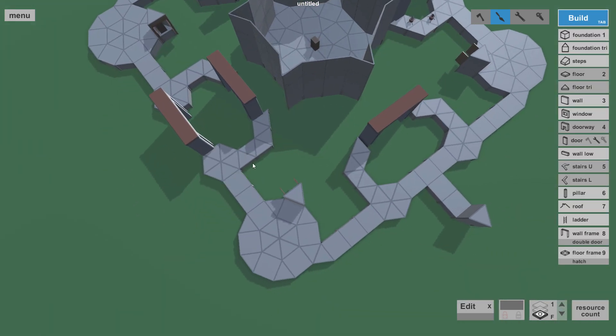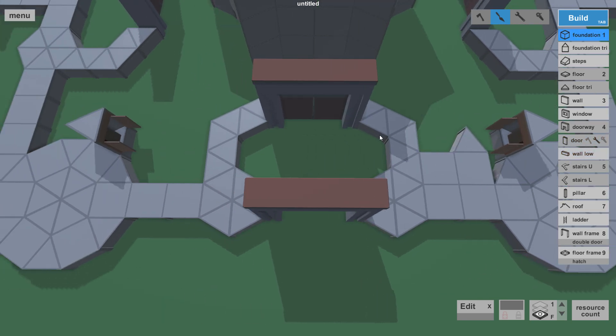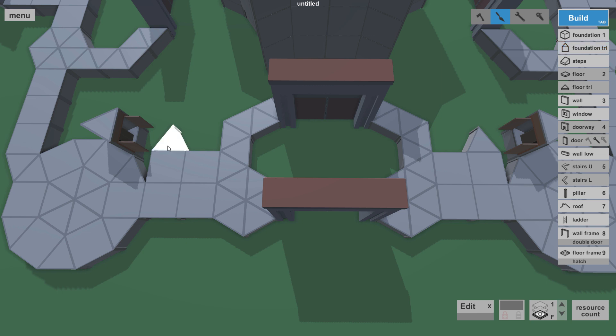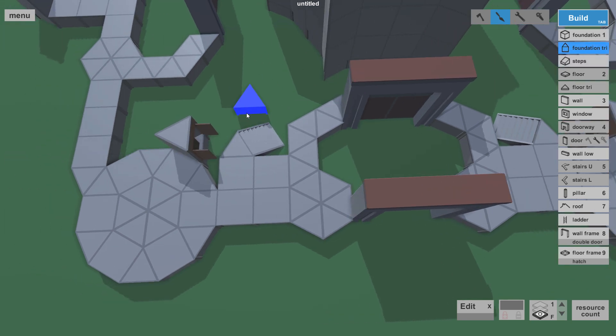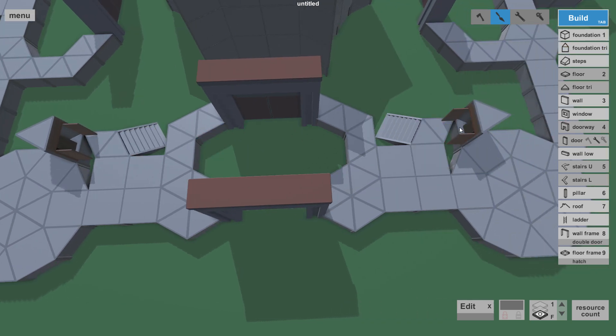Now we have to work on this side a little bit. We have two square foundations here — you're going to place two more square foundations behind it, and then on the outside, one away from the base, you're going to place one triangle. On this side again, two square ones, and as close to the tool-cup, a triangle. Then take your stairs and place them like this. Take another triangle and connect it so it has this kind of shape.